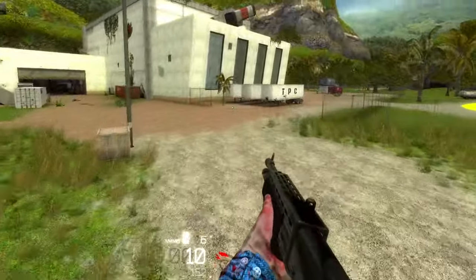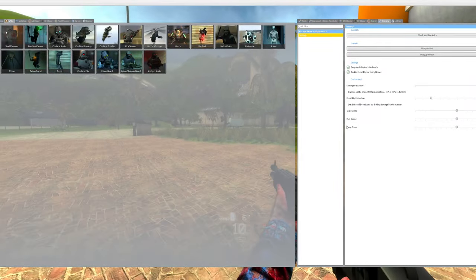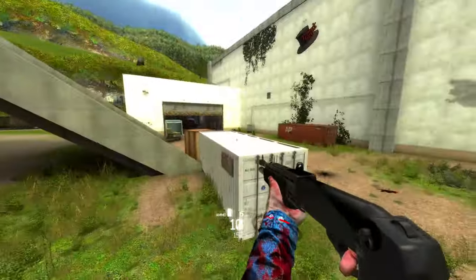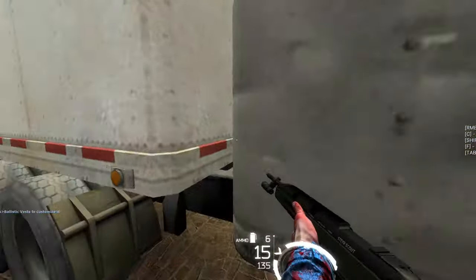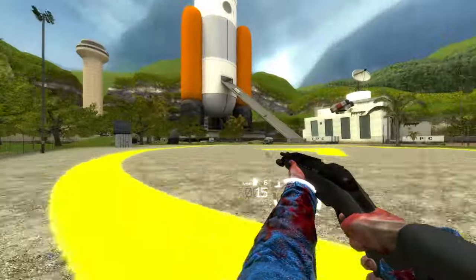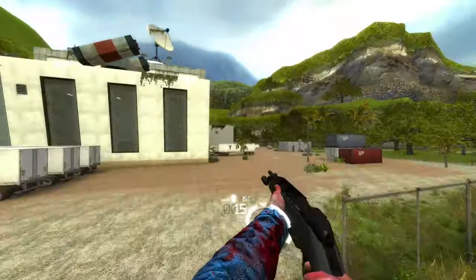Why am I jumping so high? I forgot to mention, there is a jump modifier to adjust your jump power. Imagine putting on armor and jumping even higher than you did without it. Now you can also adjust the walk speed. Yeah, we're zooming. All right, I gotta admit, this is pretty much the main reason I wanted to do a video on this, because this is really fun.